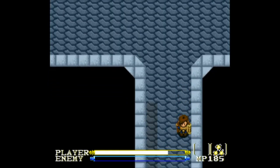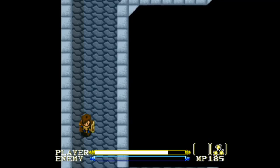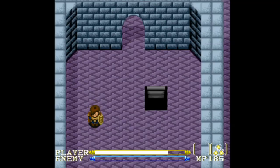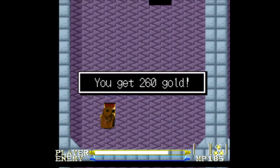I still need like 40,000 experience to reach max level. This should eventually lead to a staircase leading up. There we go. Our kids save often. Welcome to a new floor - a treasure chest with gold. I think this is supposed to be an elixir, but I already have an elixir, so it just gives me the gold.